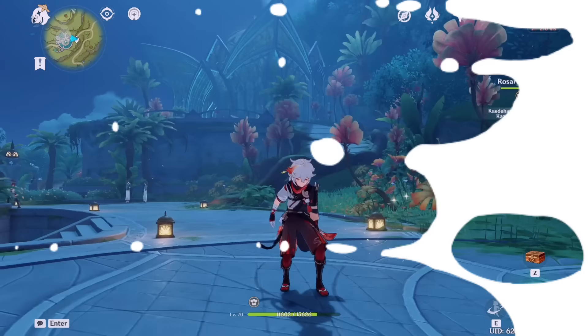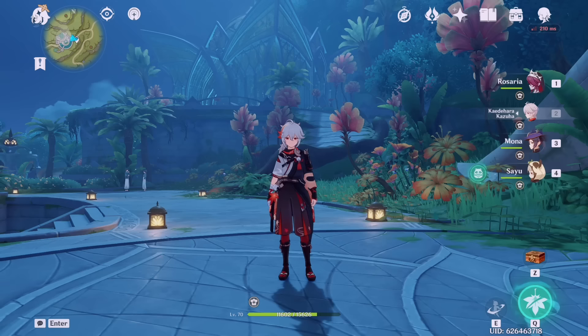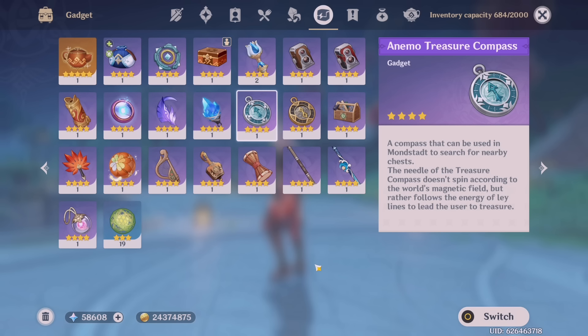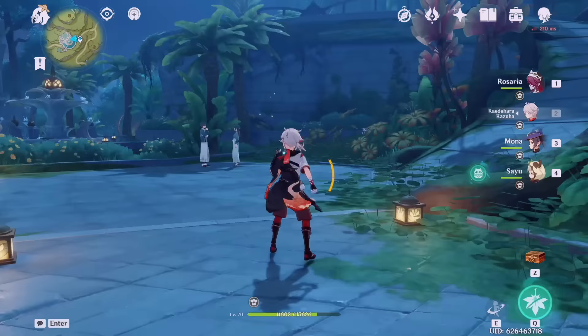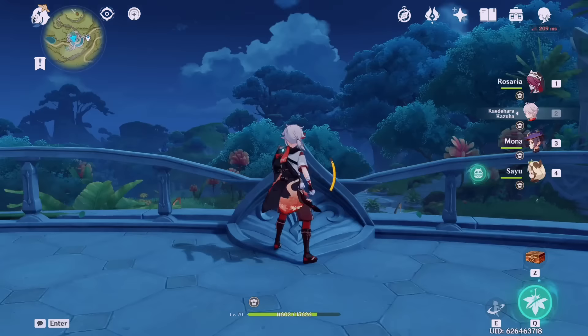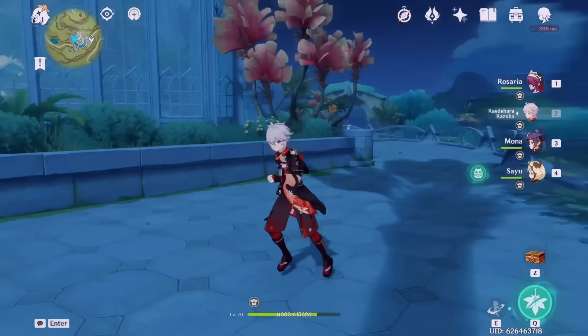The number one thing you all really want are primogems, and there are many ways to get them. I have a video on the exploration method linked in the corner. I use a treasure compass to walk around areas I've already explored, finding missing chests or new areas. If you don't have the resources for that, use the Genshin interactive map to locate chests, mini puzzles, sealies, pressure plates, elemental monuments, and in Inazuma, relay stones — all of which count toward your exploration.